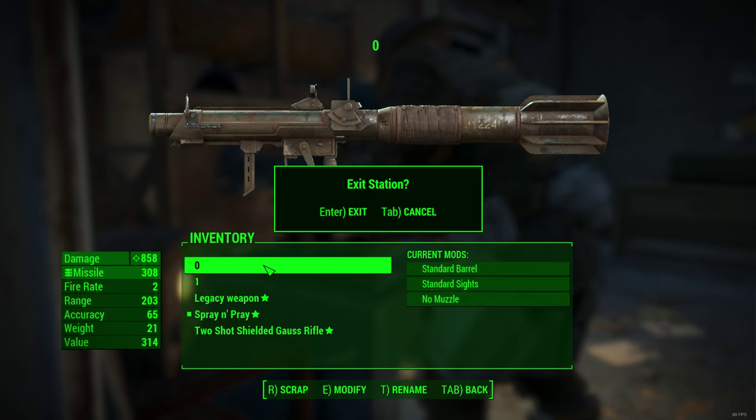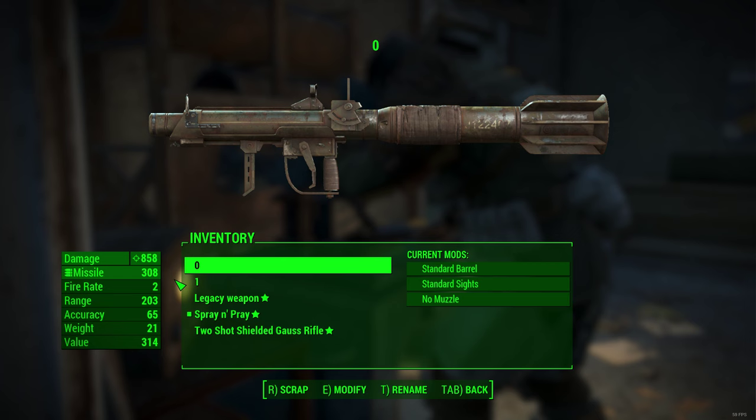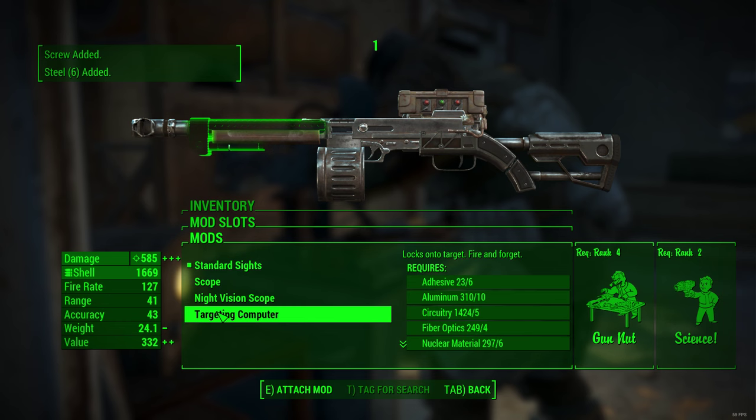I will make one more save, because if you mess up you can just reload. Then you basically have to press R and E at the same time, and just after you do that move your mouse down to around here. When you get this glitch screen, press Enter and then equip the targeting computer.